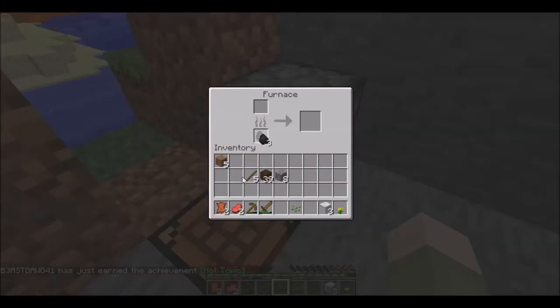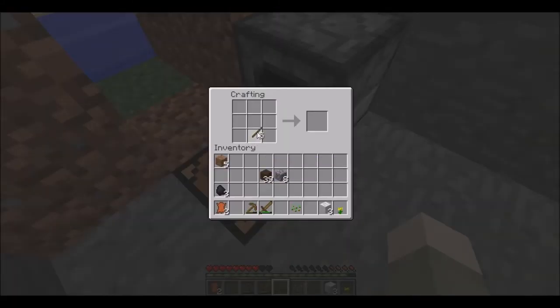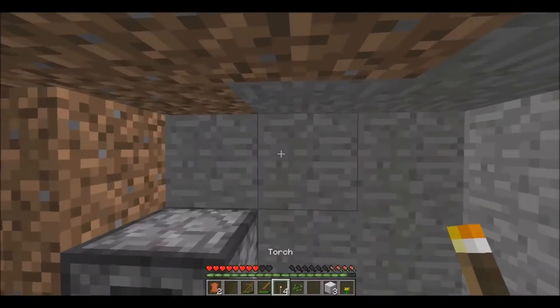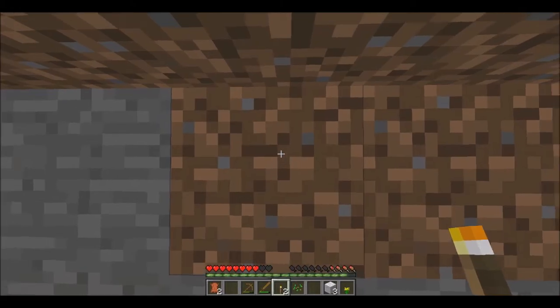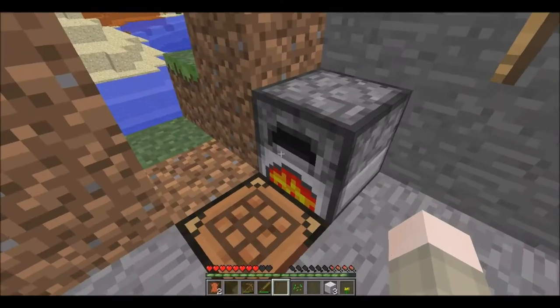Let's cook ourselves some food and make ourselves some torches. There we go. Here are our torches — we only need four for now, just to fill out the room. Now we just need to make a door.